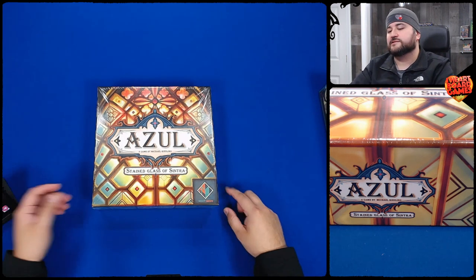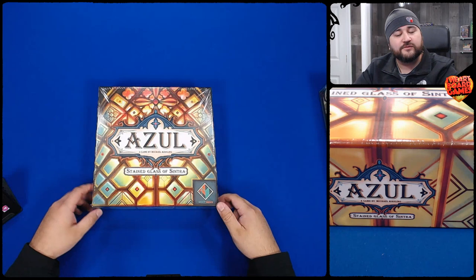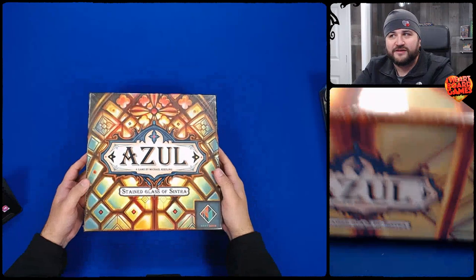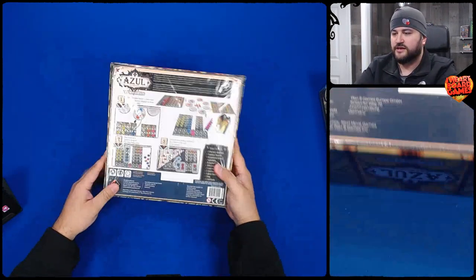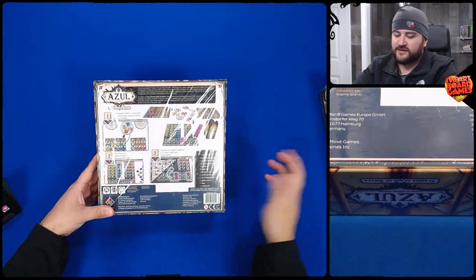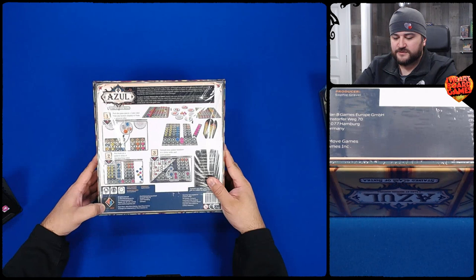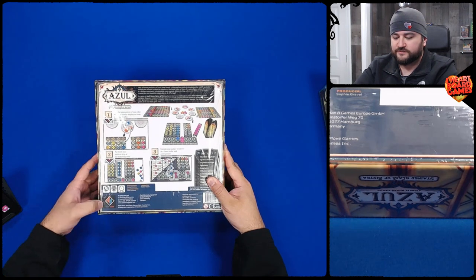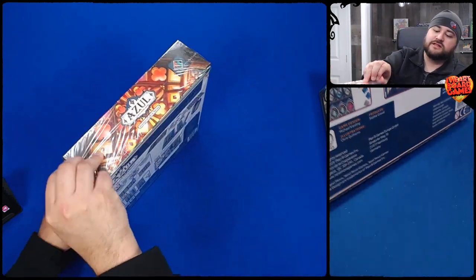That wasn't on the box last time. A game by Michael Kiesling. We're going to find out what's in this box. It's not heavy, it's not light. A whole bunch of stuff on the back about the contents, how to play the game — 30 to 45 minutes, two to four players. Next Move Games, but copyright Plan B Games, the trademarks of Plan B Games. Because the first one had Plan B written on it, unless you got a later printing of it.